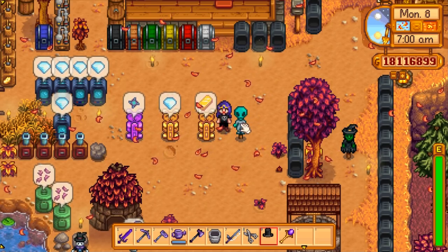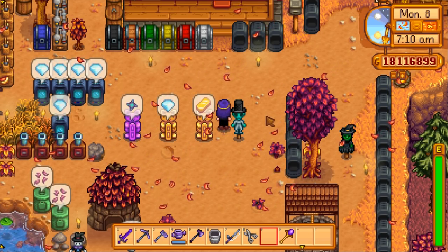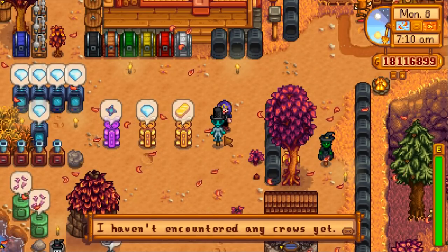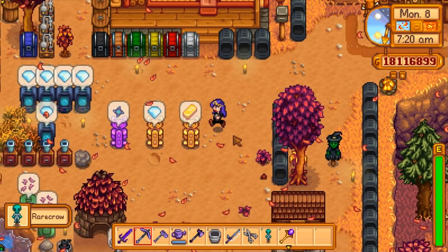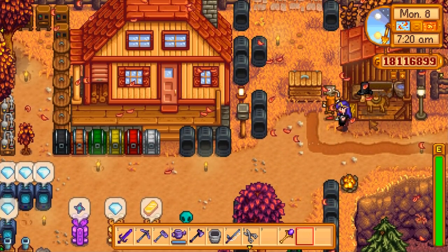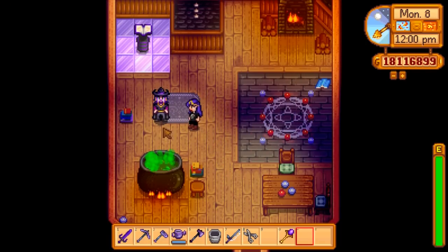I can put hats on a couple of things. One of them was added in 1.3. I can add hats to my scarecrow over there. I did not know you could do that. But also, with version 1.3, I can put hats on my horse. This is not the best game ever — did you see my hat horse?